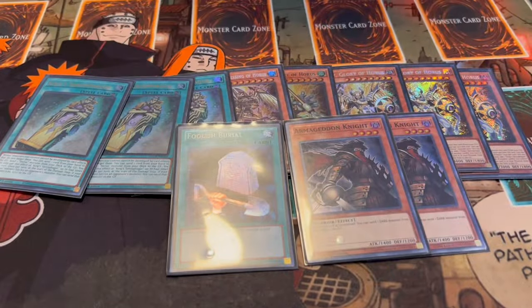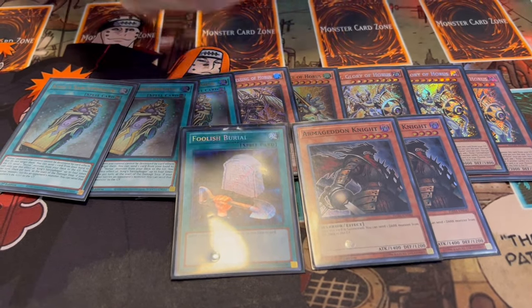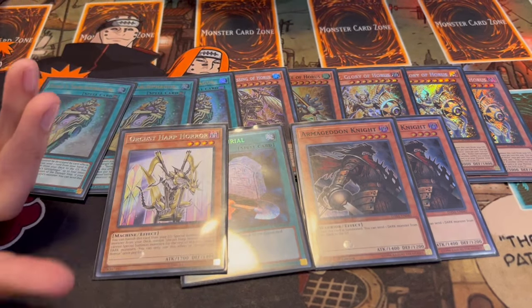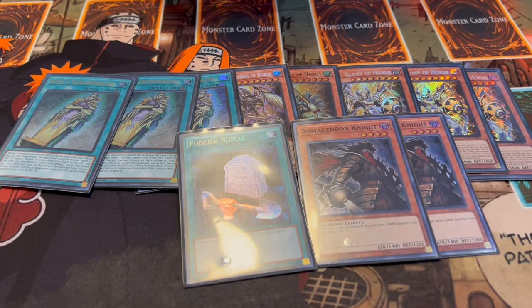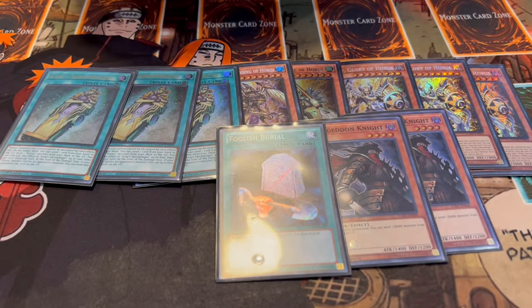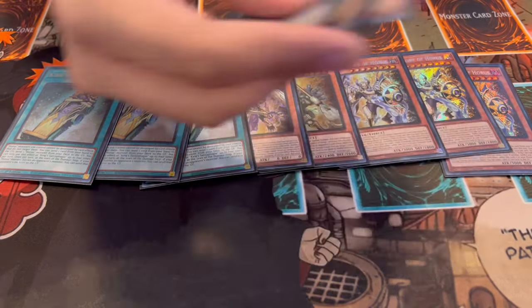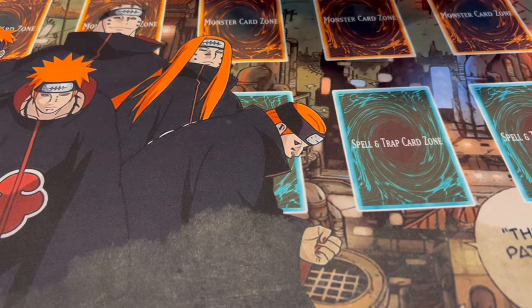For another engine, we're playing two Armageddon Knight and one Foolish Burial. Armageddon Knight back at two is absolutely insane - it gives you another normal summon that's not just Gearsuit and sets up a lot of plays, since Armageddon Knight alone lets you Foolish Harp Horror and get combos started. Foolish Burial is essentially your third Armageddon Knight, getting Harp Horror to the graveyard, but it can also send any other Orcust name which is really good.